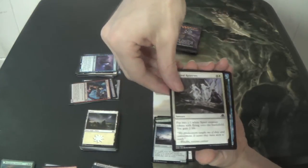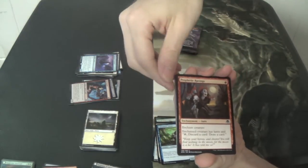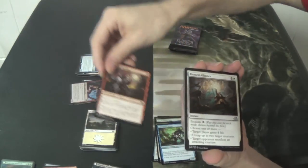Spectral Reserves. Laboratory Brute. Prophetic Ravings. Blessed Alliance.